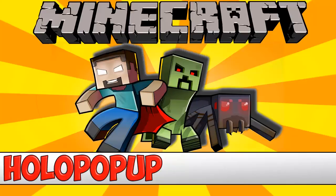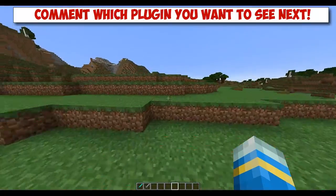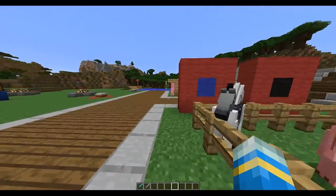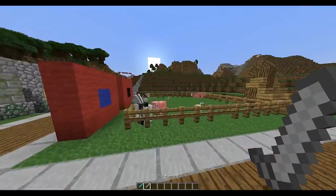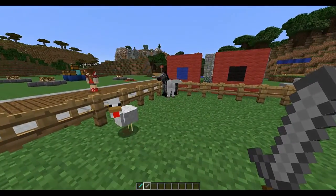Hello YouTube, today I'm bringing you a really awesome plugin, similar to the one I did two days ago. This plugin is called Holo Pop-ups. When you kill something, either a mob or an actual player, it pops up saying what you've killed and how much it gave you.